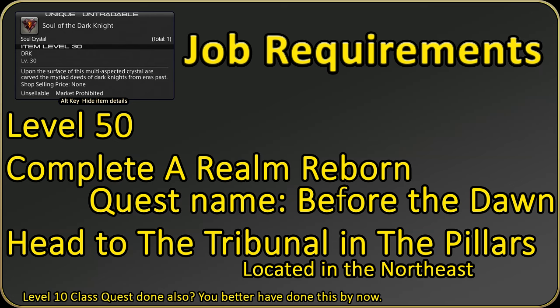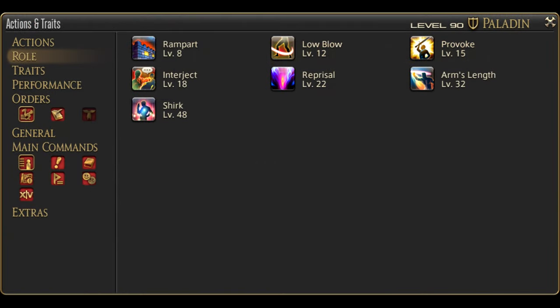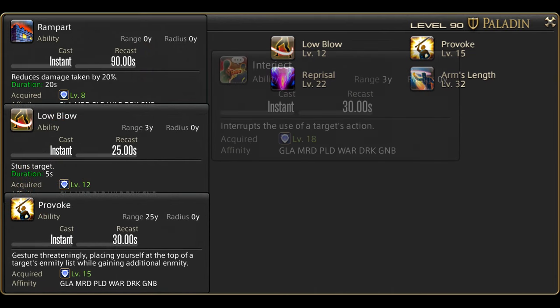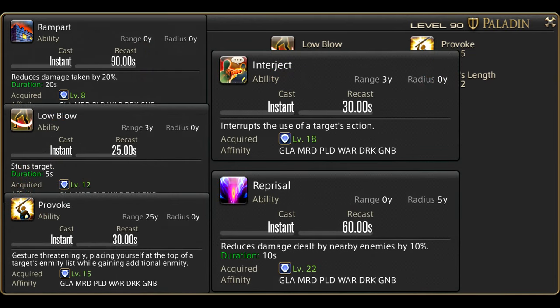We start at level 30 with a bit to go over. First are our role actions. We start with Rampart, Low Blow, Provoke, Interject, and Reprisal. This is a lot of stuff that you will be using quite often. I won't be going over these here, instead directing you to the corner or the description for a dedicated video on tank role actions. I especially recommend this one.